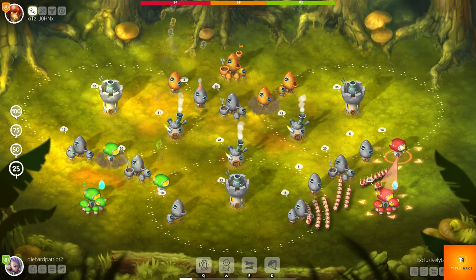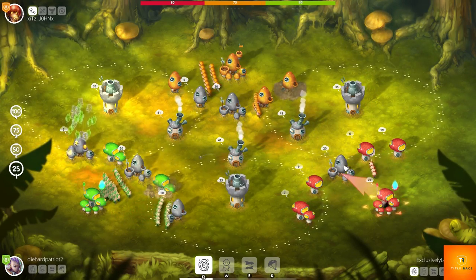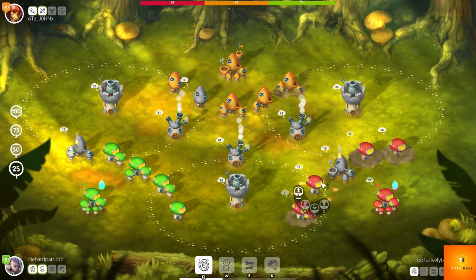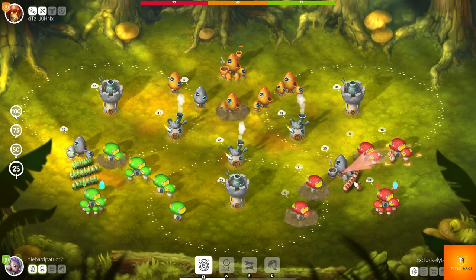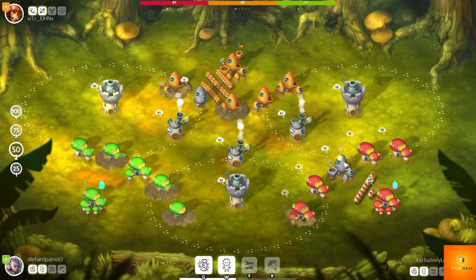You can start off by moving 25, 50, 75, or 100 minions at all times — however you choose. The first mushrooms you see turning red are the ones that create minions. I'm right-clicking on them and pressing the up arrow, which upgrades the actual mushroom so you can have more minions on your side.